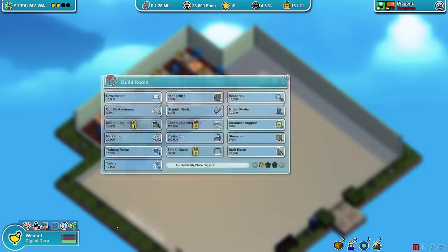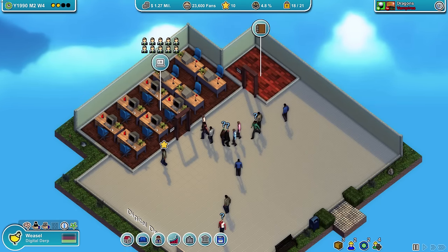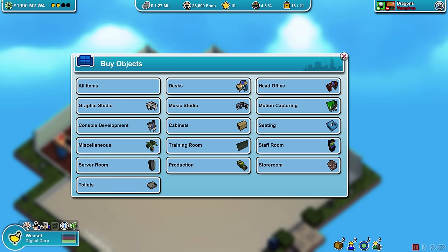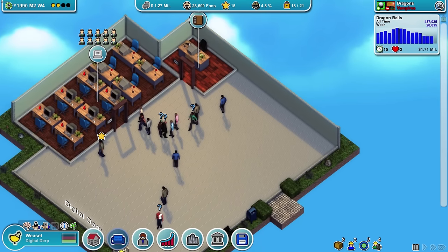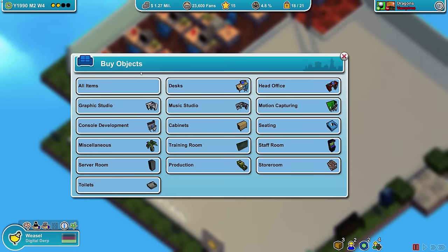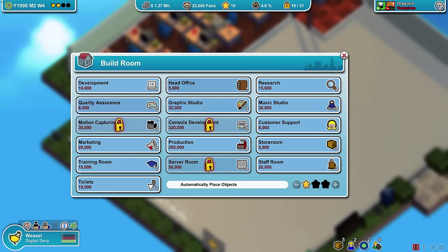I'm gonna need the room — head office goes here, a 3 by 4, because we want to put the door there. Desks — it needs a head office desk, in you go. I think some other rooms like a staff room we could just autofill, but I want to be as space-efficient as I possibly can.